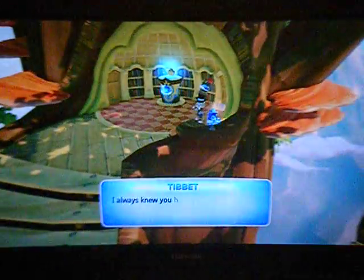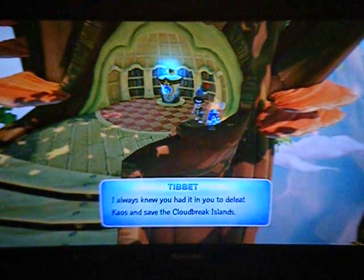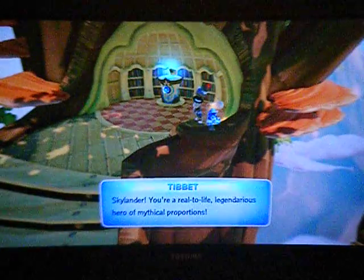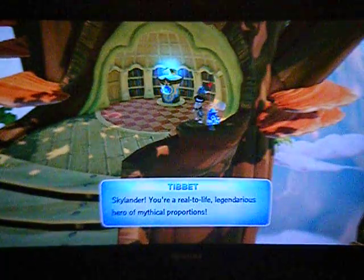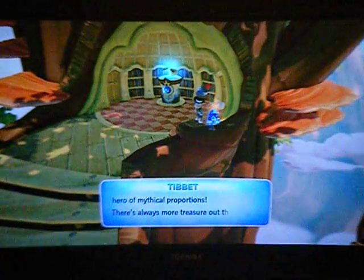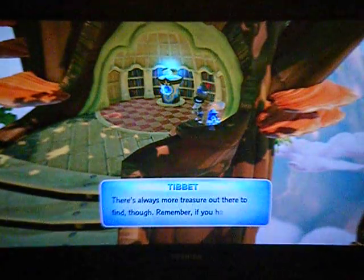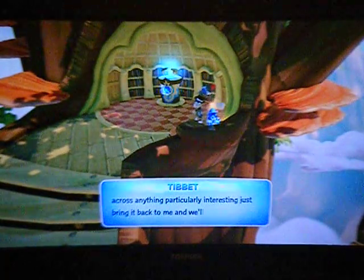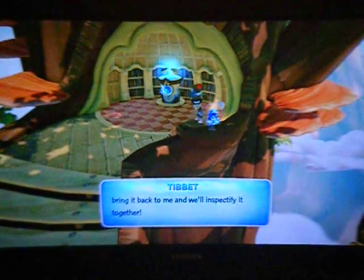You can go over here. See this slender treasure guy? He says: 'I always knew you had it in you to defeat chaos and save Cloud Break Island, Skylander. You're a real-to-life legendarious hero of mythical proportions. There's always more treasure out there to find though. If you happen across anything particularly interesting, just bring it back to me and we'll inspectify it together.'